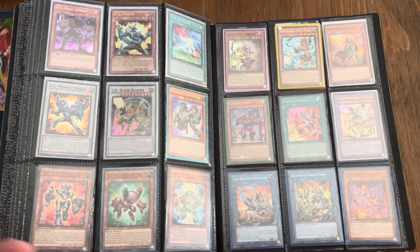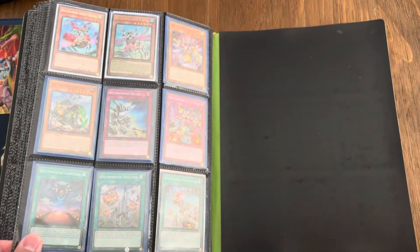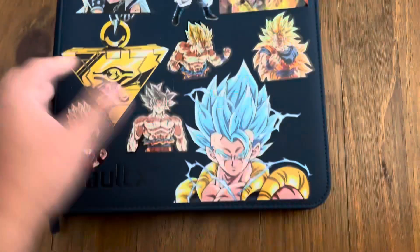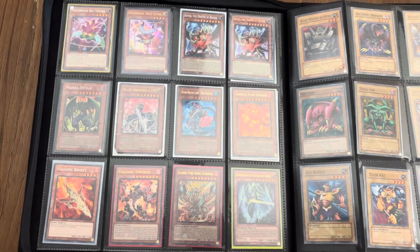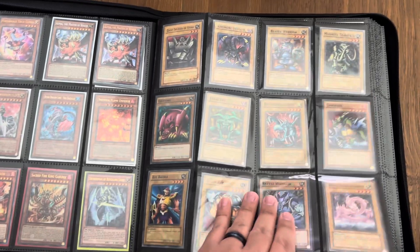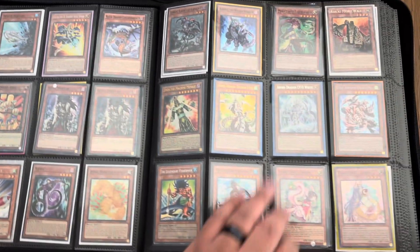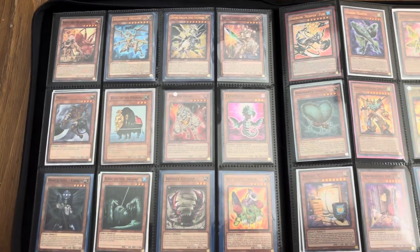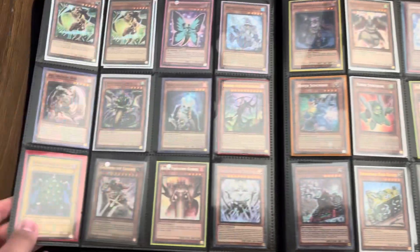If you're not sure of a card or a condition, there's cash tier stuff right here — you can definitely message in the comments and let me know. Leave a timestamp, or you can message me directly with a timestamp on what you saw and let me know if you have any questions. I can let you know condition, quantity, rarity, anything like that.